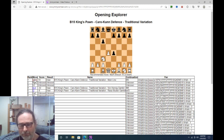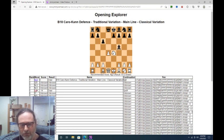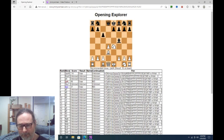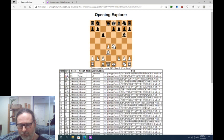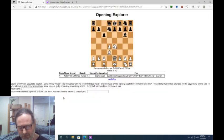Bishop F5 — classical variation. Bishop D3. Bishop G6. Queen E2. Knight D7. Uh-oh, that's a mistake. White mates in one. Knight D6 mate is the winning move for White.